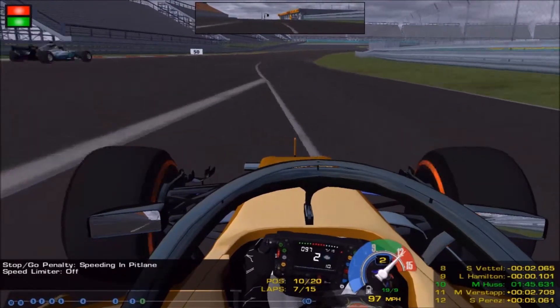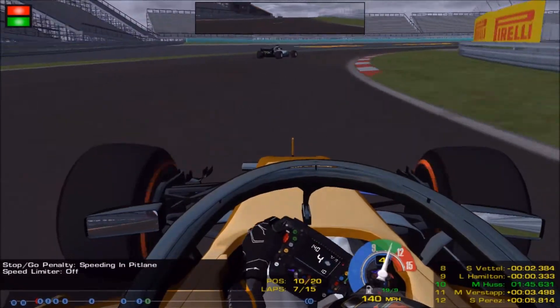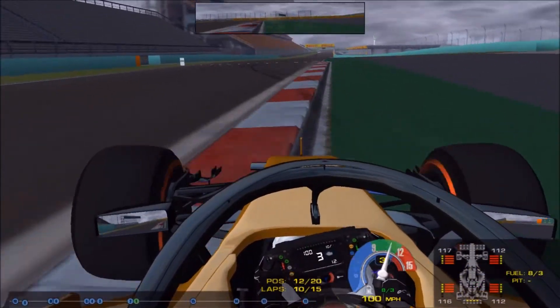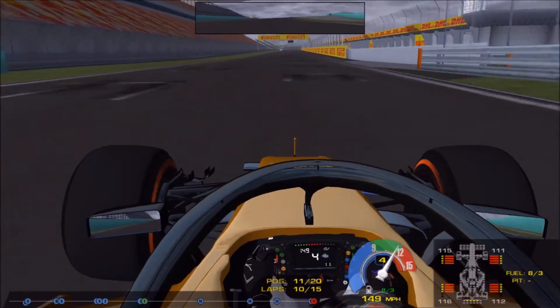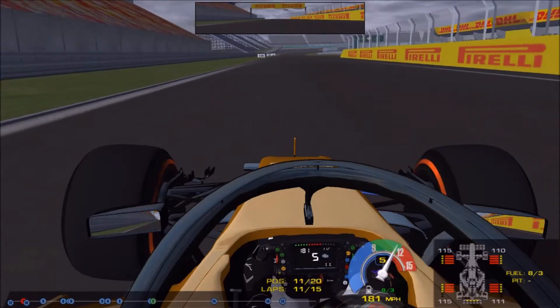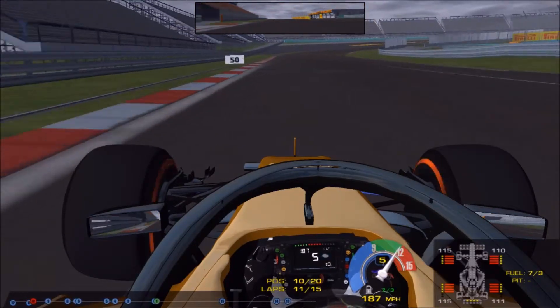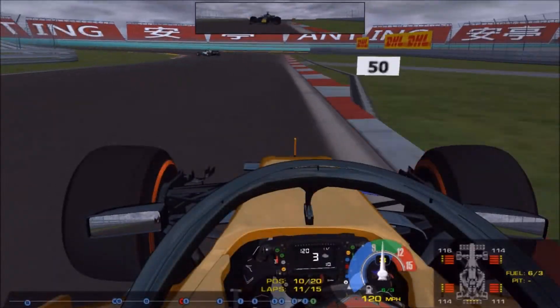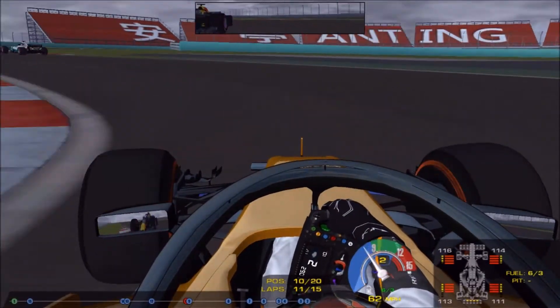Sebastian has gone past us, and Daniel Ricciardo as well — they're going to have a fight into turn one. We served a spinning pit lane penalty and whoa, we nearly ended up in a wall there, overtaking a couple of cars coming out of the pit lane. We are currently in P10.